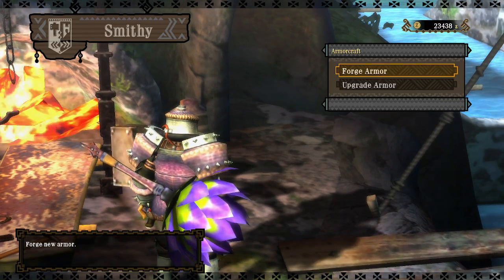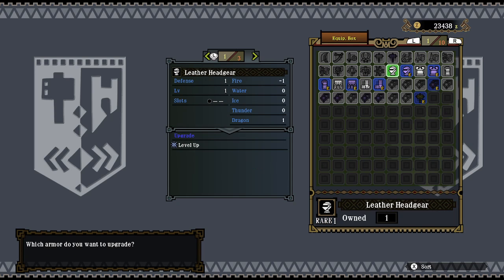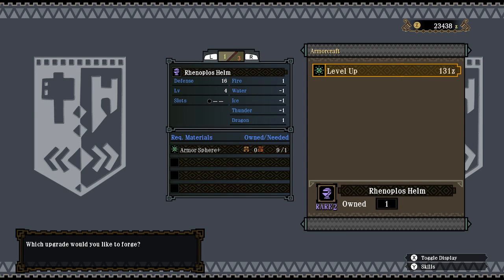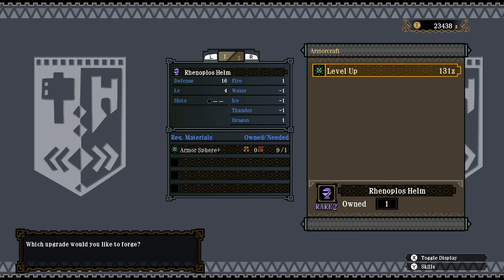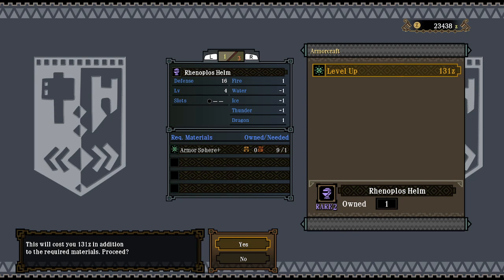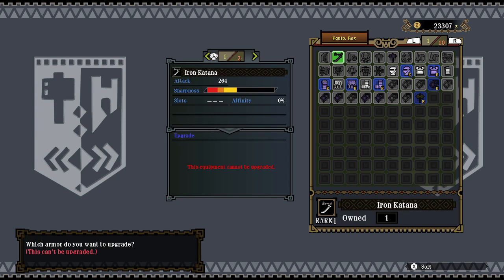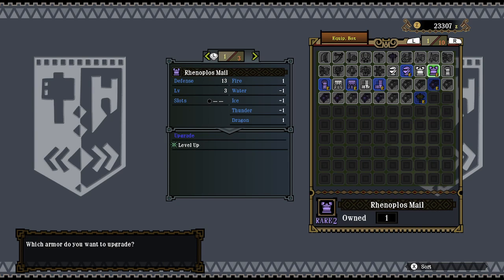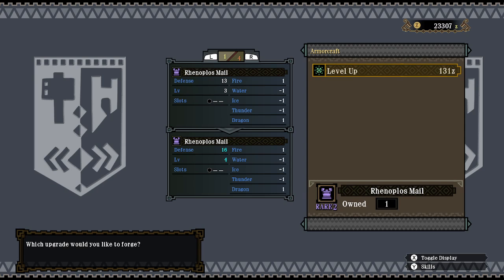I might as well use the upgrade orbs on my armor to make things easier. I mean, why not? I have nine — I guess that's pretty good. What would that put me to? It goes up by three, which isn't bad — about 25 or so. I'll take it.